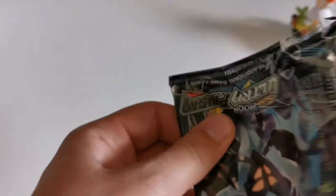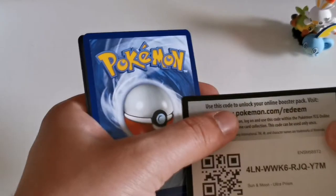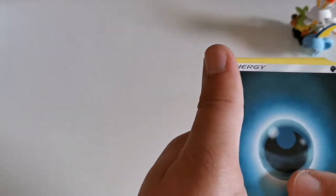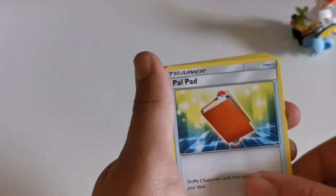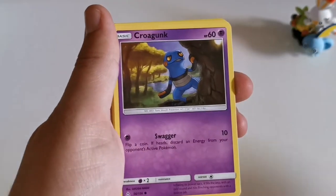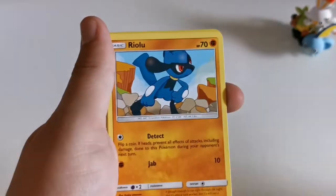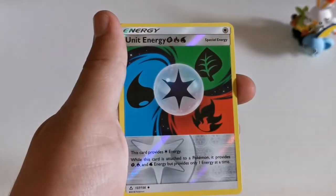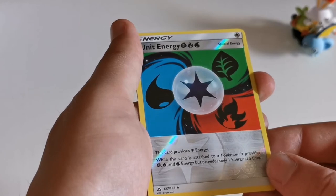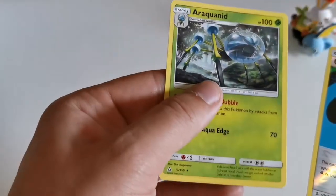No first pack magic in this video — it was about time that lucky streak came to an end. Second Ultra Prism pack: Pal Pad, Guntank, Gardenia, Turtwig, Croagunk, Croagunk, Gible, Riolu, Weavile, Unit Energy reverse holographic uncommon — haven't seen one of those before, that's pretty cool. And a non-holographic Araquanid. So Ultra Prism was not the gift that gave today.